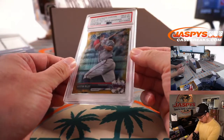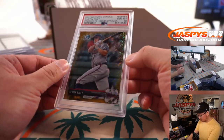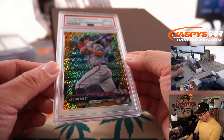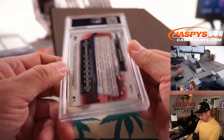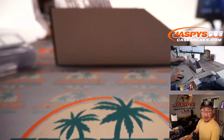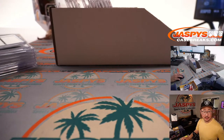Some baseball. We got Austin Riley, Gold Shimmer, PSA 10, from 2017 Bowman Chrome. 13 out of 50. The slugger going to the Braves — that'll be for Nick Stover and the Atlanta Braves.